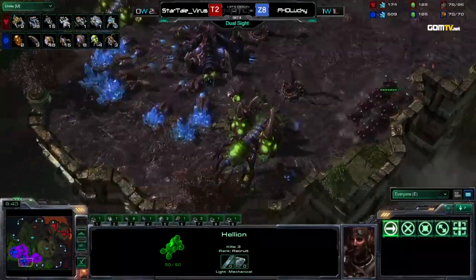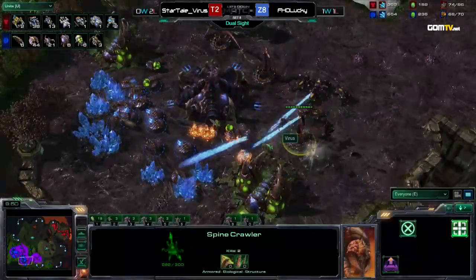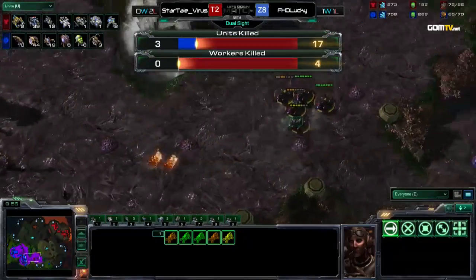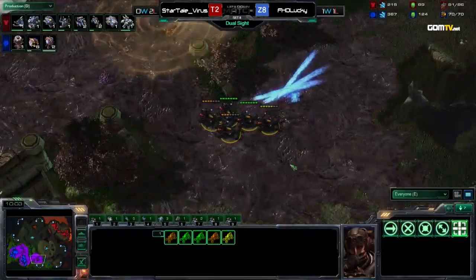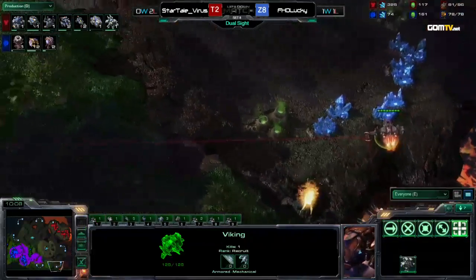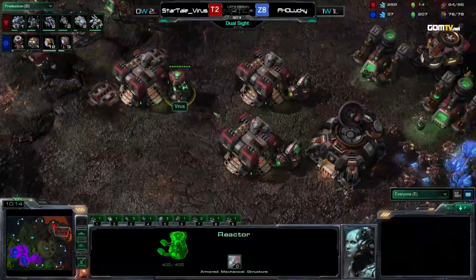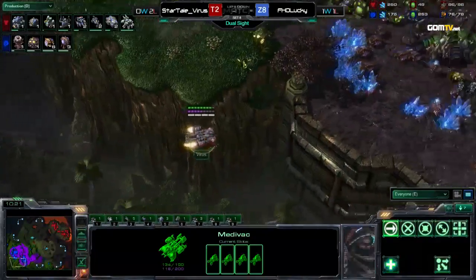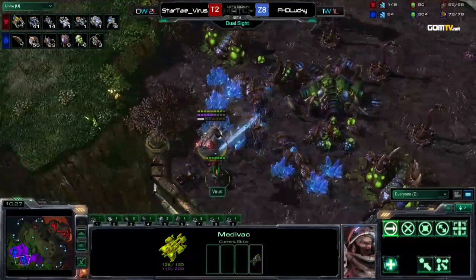He's going for it — but doesn't even target drones, shooting at Spinecrawlers instead. For Virus, this is horrible because everything he tried is just completely shut down. He was relying on the Blue Flame Hellion upgrade and all these Hellions, and they don't do any damage at all. Lucky is already going for the Spire. Four drones have been killed, but Virus lost so many Hellions. Trying to drop in the back of the natural, but Lucky is already there to defend.